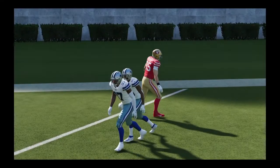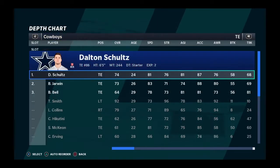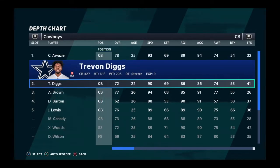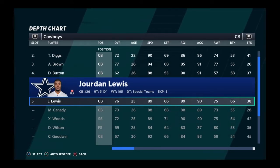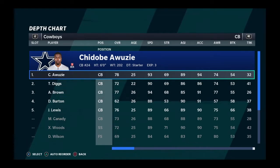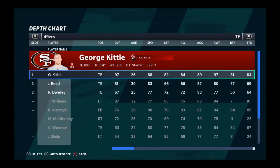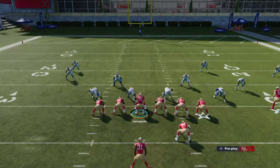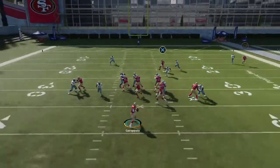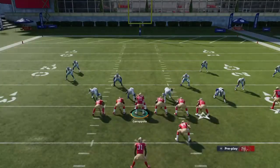Let's check out that corner — how much more speed does he have on Kittle? So it's about 26 speed difference. Kittle has 88 speed. But that corner is 89 speed and Kittle is lower than all these corners — and you're just gonna see it light up and he's gonna get really good separation. That corner is 89 speed and Kittle is just absolutely torching him.